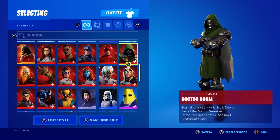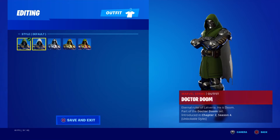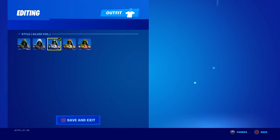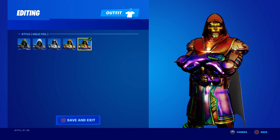Next skin up is Doctor Doom — got right here original God Emperor Doom, Silver, Gold, and then Hollow.